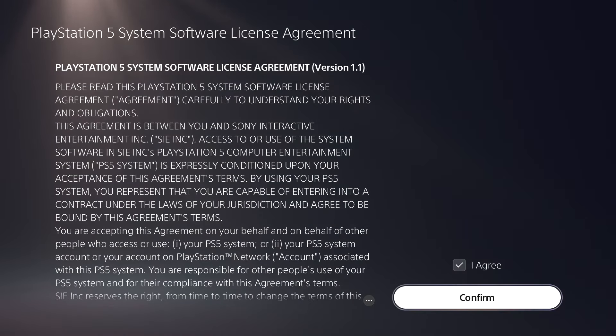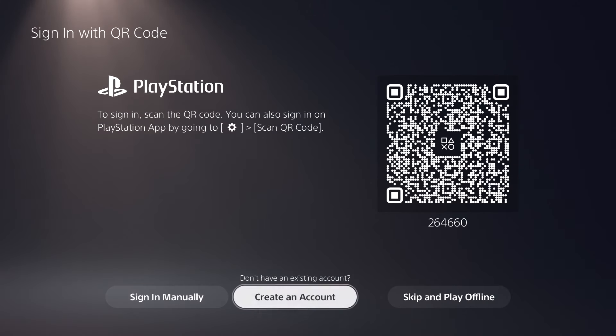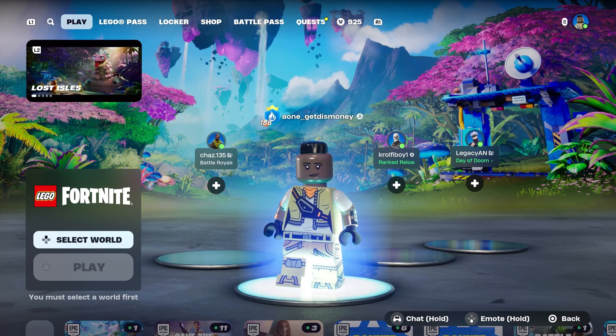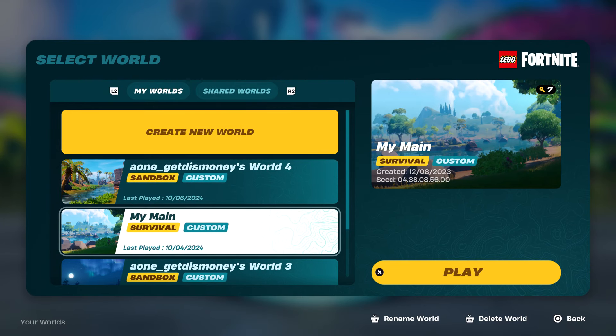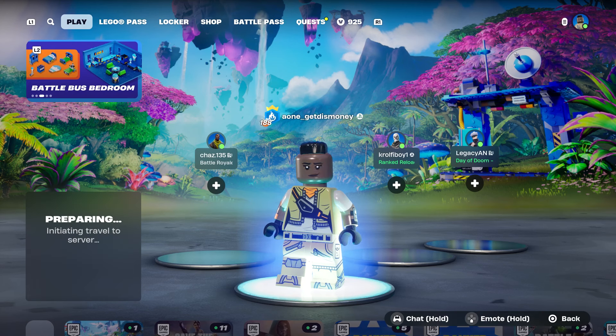If you want to use split screen on PlayStation you'll have to add another user to the PlayStation 5. You can sign in manually or create a whole new account, and once you sign in on the second account it will automatically ask you to link their Epic account. If they link their Epic account they'll be able to access their locker outfits, passes, quests, and other progress. Once linked, they should appear in the lobby and you just select what world you want to load into.